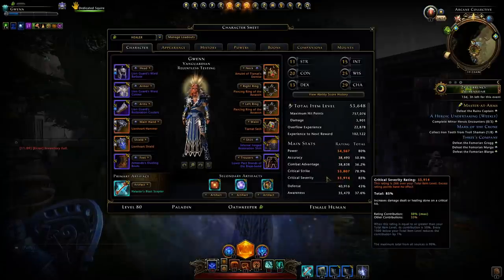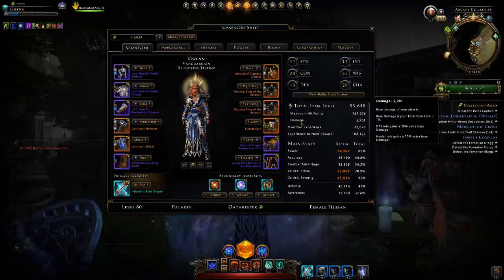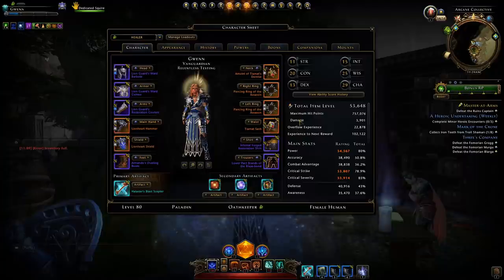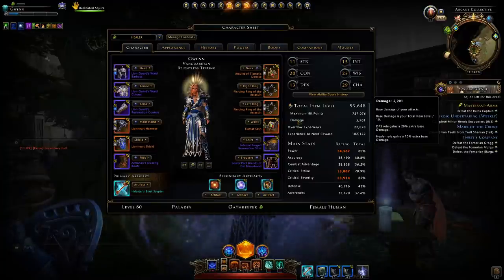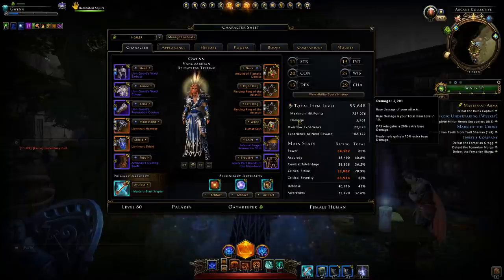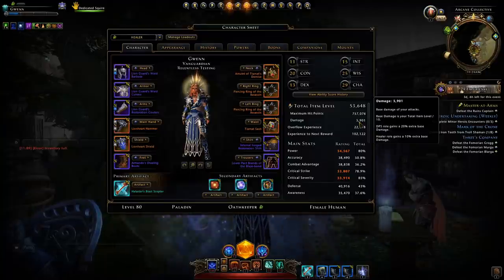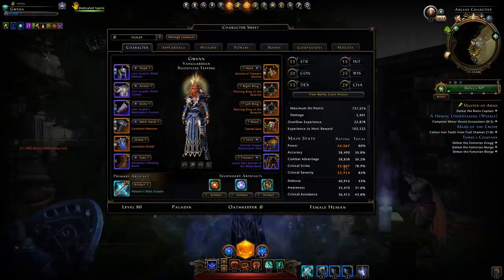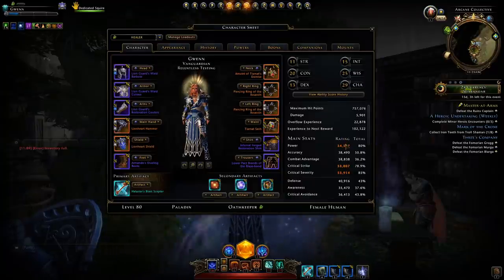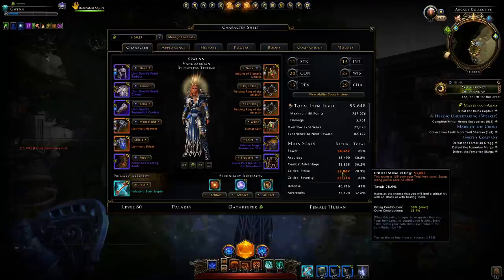One thing that will overall effectively boost your outgoing healing is your damage. Our base damage is now entirely only affected by our total item level — so the higher item level you have, the more damage and the more healing you have. This base damage score is directly multiplied by any of our healing capabilities. When building up your character, prioritize stacking as much power rating as possible, then once it's capped move to critical strike rating, and finally critical severity rating. These are the three main ratings you want to fully max out.